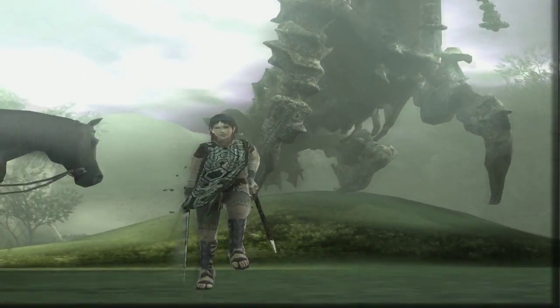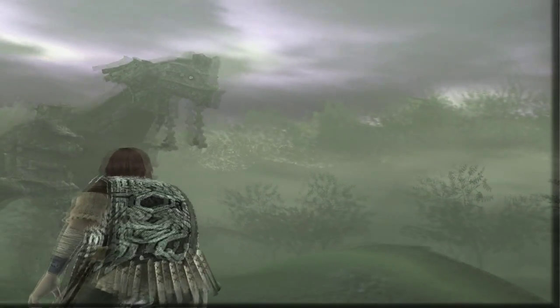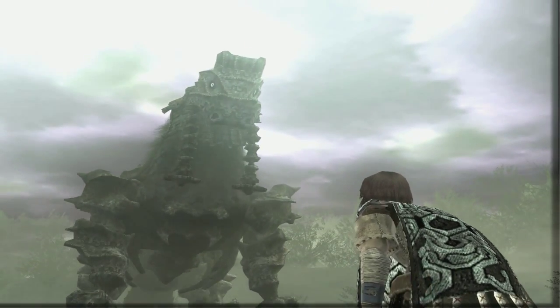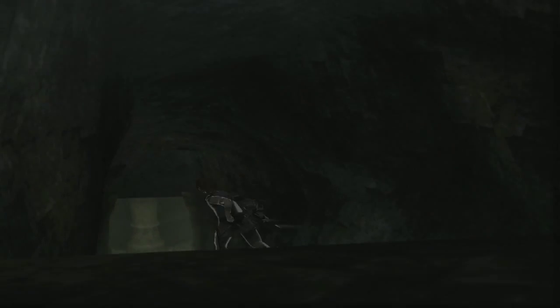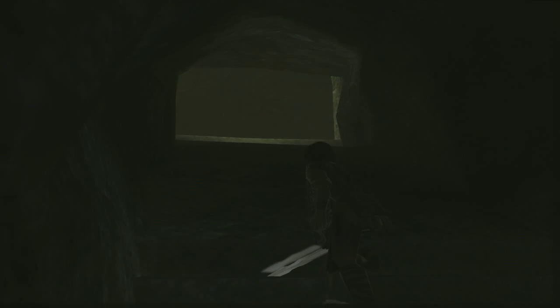There you go, he's coming up. As you can probably notice, they're getting trickier and trickier as we go. The higher the colossus is, the trickier it is to find a way to get on top of him. Now that he's coming, we're going to go down here and inside. He's going to try to stomp on the mausoleum and try to destroy it, to push us out. But obviously we're not going to let that happen — we're just going to stay in.